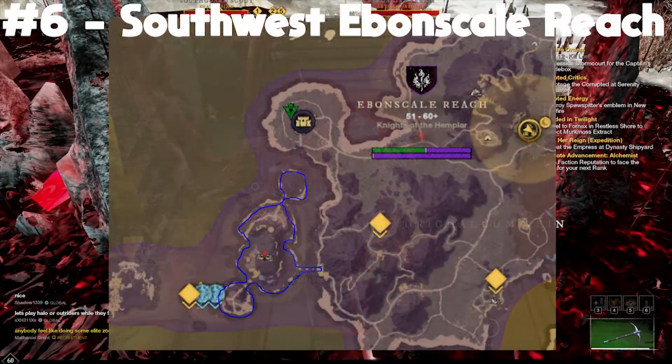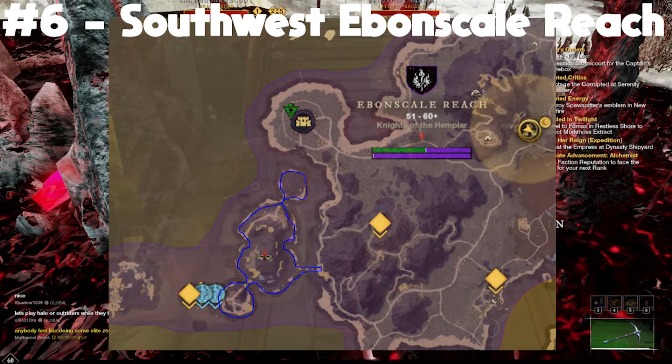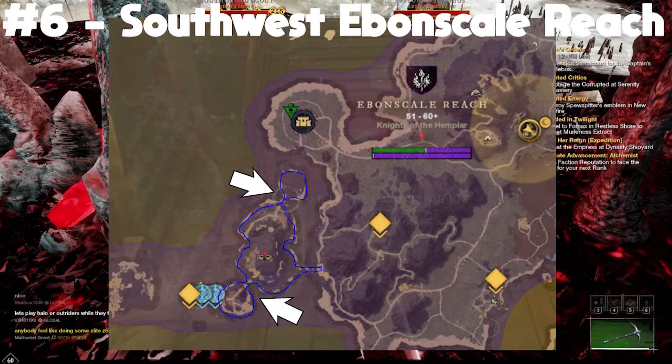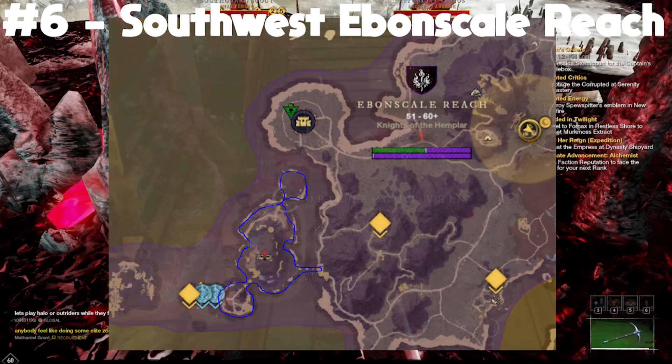This next spot is in southwest Ebonscale Reach. It's a big shrine and you want to follow all along the mountainside. Make sure you cross the bridges to the little islands at the top and bottom — you should get a ton of Aurichalcum here as well.